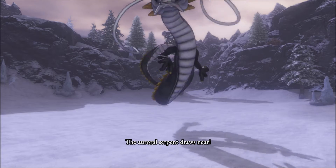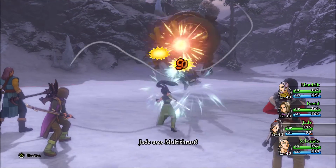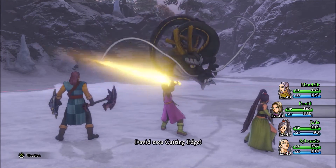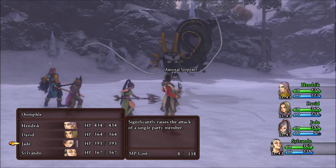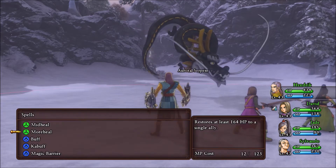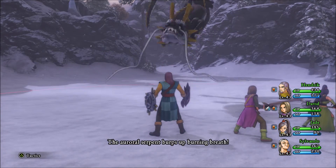Boss time — against the auroral serpent himself! This guy is rough. You want to go all out against him as fast as humanly possible, but also keep up your defenses, because you're going to need it. He can paralyze your entire party, knock your entire party down, and cast dark magic against you. He can deal physical damage to all party members and a ton of physical damage to one. Because of that, use Kabuff — it is imperative.